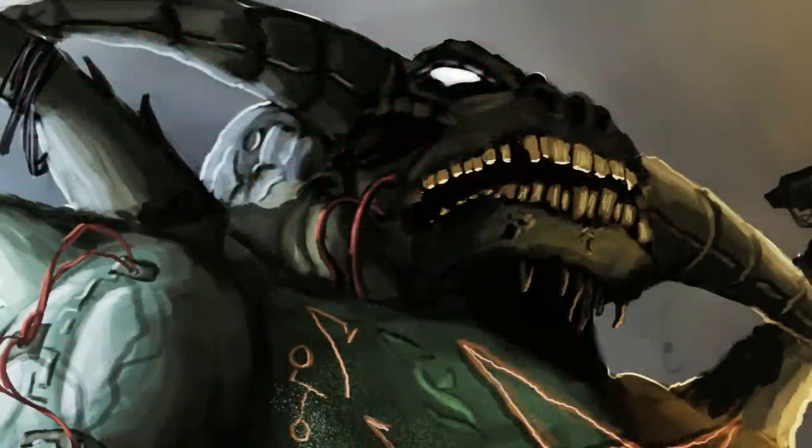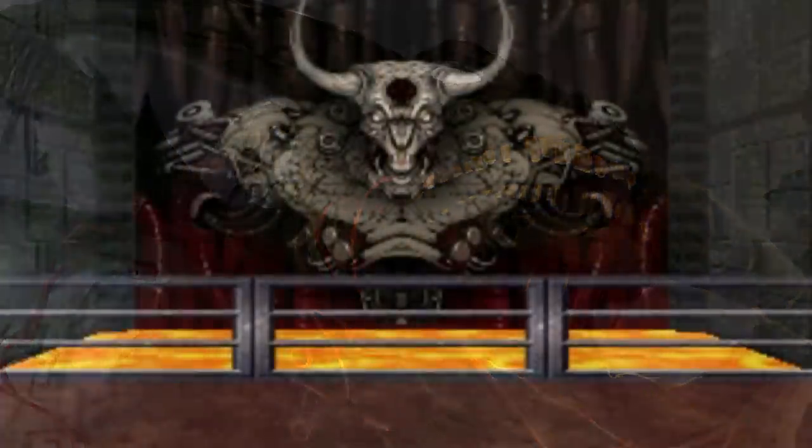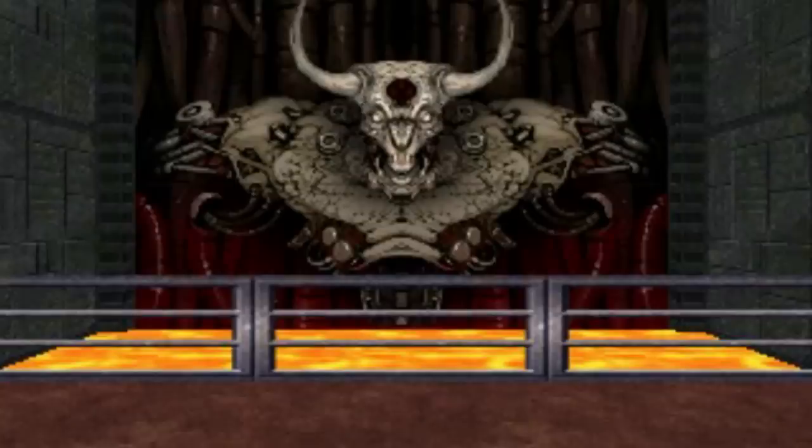The Icon of Sin was known by many names, like Demon Spitter, The Gatekeeper, Wall Demon, Boss Brain, or just Boss. The official name of the final boss of Doom 2 was confirmed by John Romero on Twitter in 2016 — he said it was called the Icon of Sin.